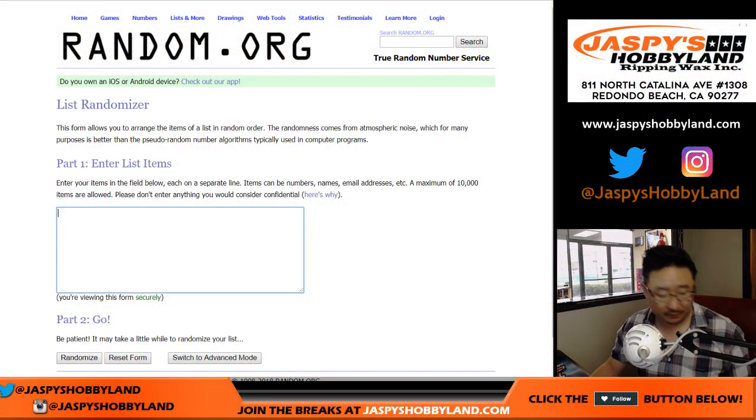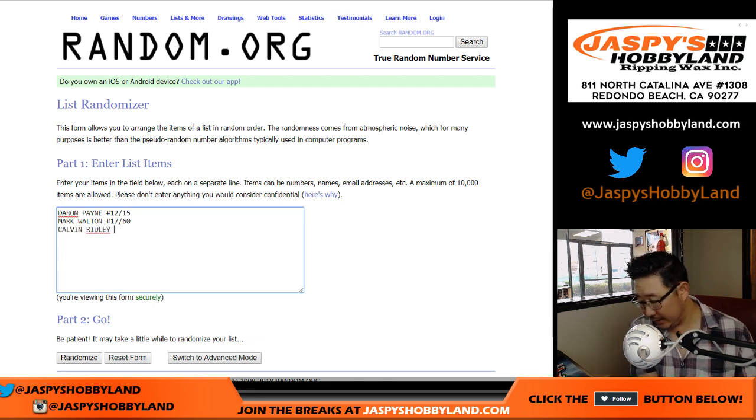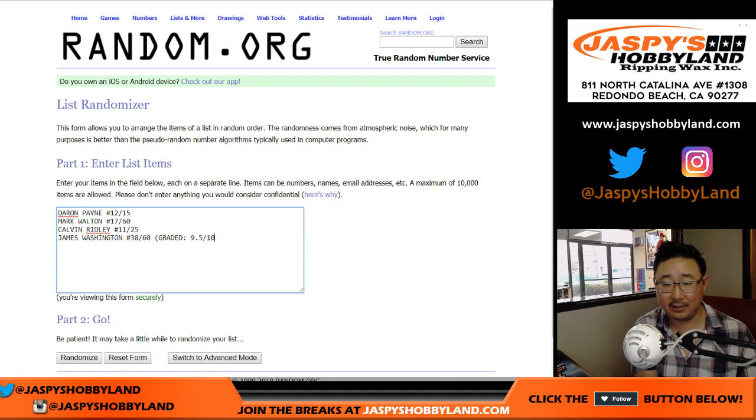Now that we've got the hits, let's type these in. Deron Payne, 12 out of 15. Mark Walton, 17 out of 60. We've got Calvin Ridley, that was 11 out of 25. And then James Washington, that was 38 out of 60 — and that's the graded card, graded a 9, 5, and 10.